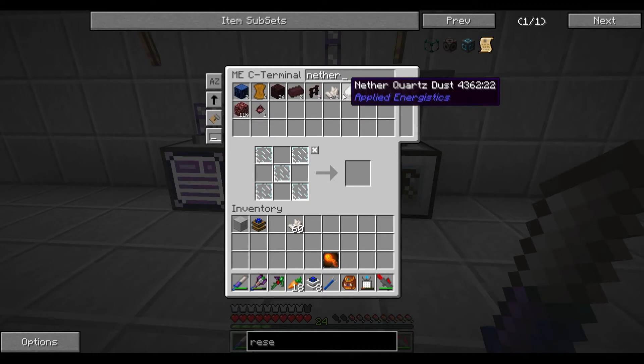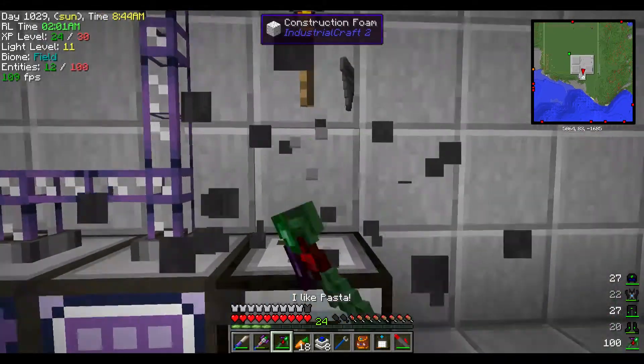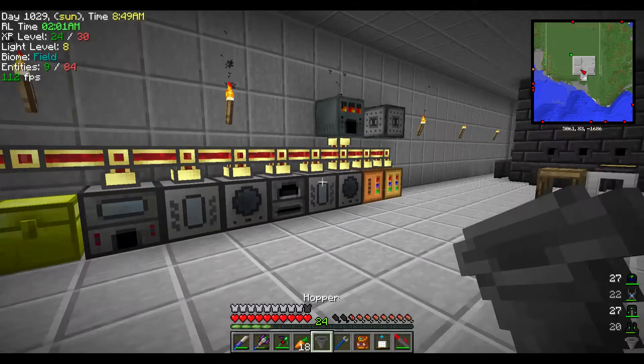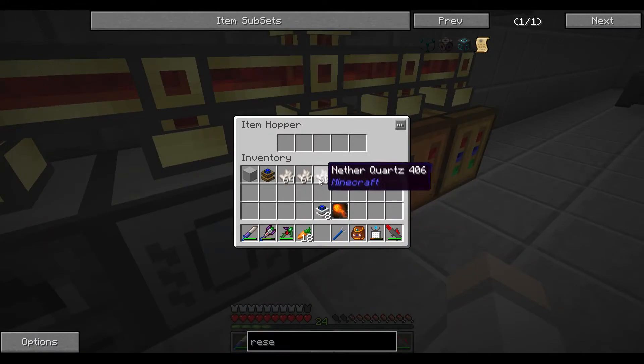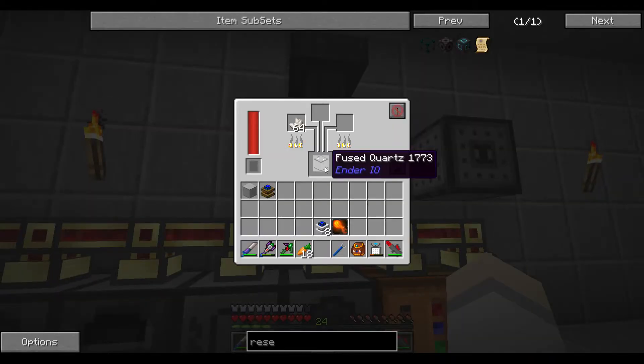This is our hopper from before - might as well go like this, put that in there and start making a bunch. This will take a while because we have a lot here.